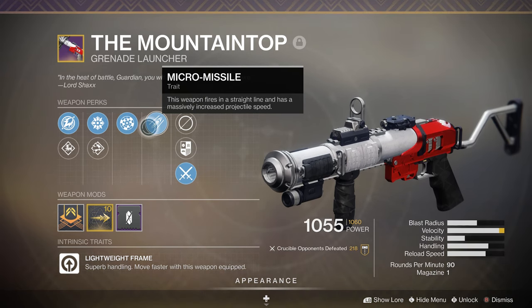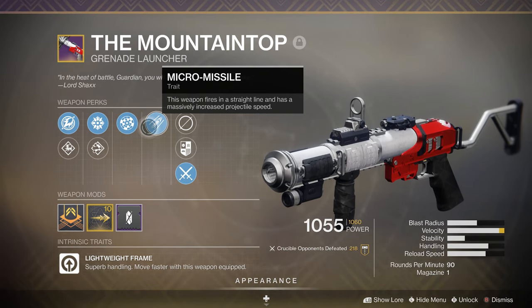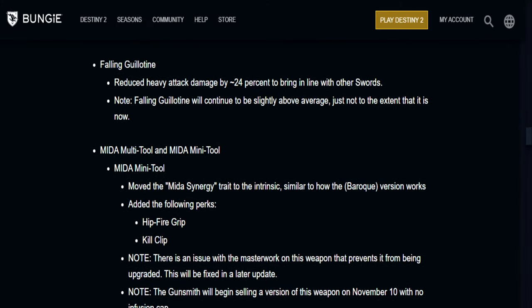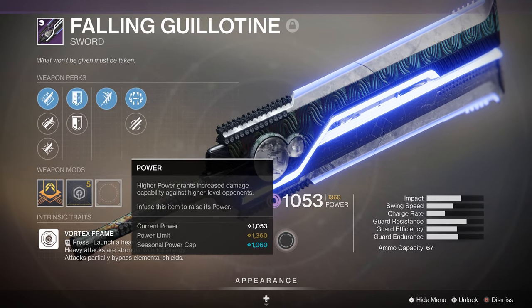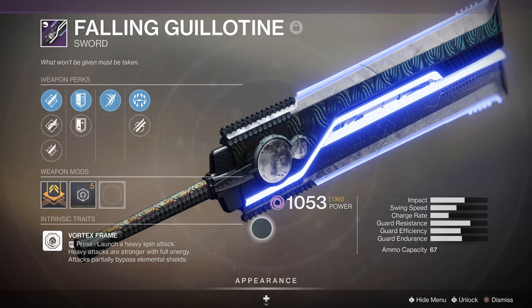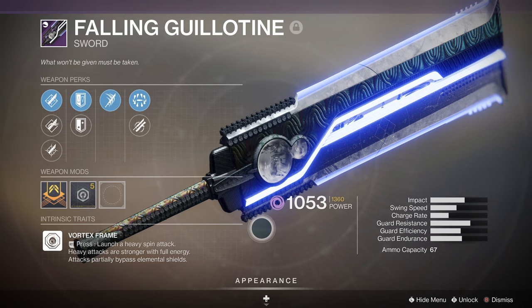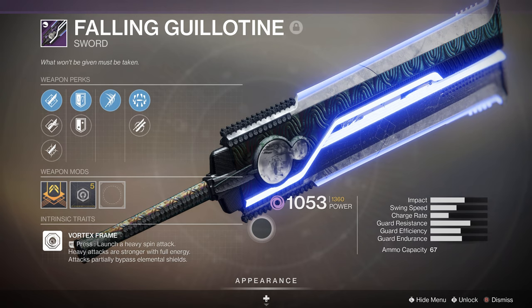But it's not the only big nerf in this week's TWAB. This one might hurt you — you might want to take a seat. The Falling Guillotine is going to be seeing a pretty big nerf. They've reduced the heavy attack damage by 24% to bring it in line with other swords — almost a fourth of its current damage. They note that Falling Guillotine will continue to be slightly above average, just not to the extent it is now. I don't like that one. We finally had a sword that allowed us to get up close and personal with big boss enemies, and now it's just getting absolutely destroyed.